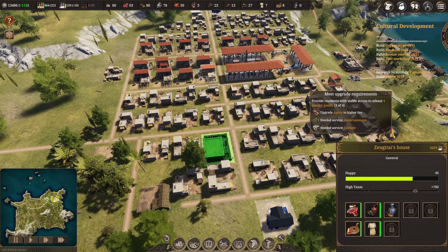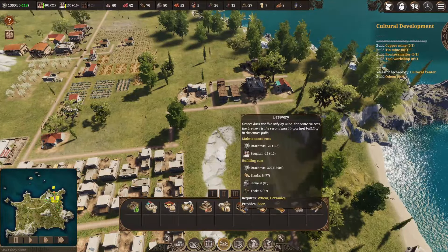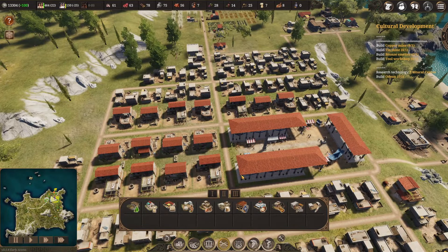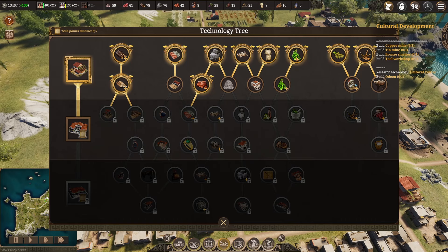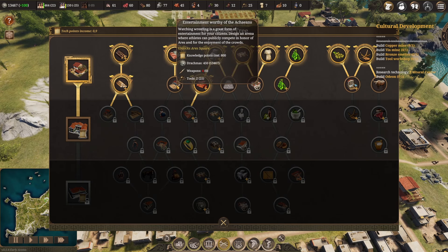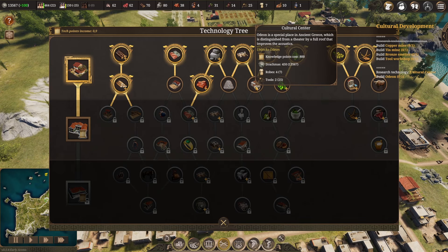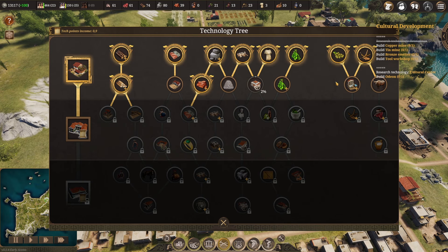To upgrade the population tier we're going to need four luxury goods plus entertainment and culture - we're not there yet. But for the agora upgrade we just need a bit more linen, which we can do soon. We have finished the bronze age research giving access to mines. We could also research stone roads to improve transportation speed, or the cultural center. Next up I'll research efficiency of herb gathering.